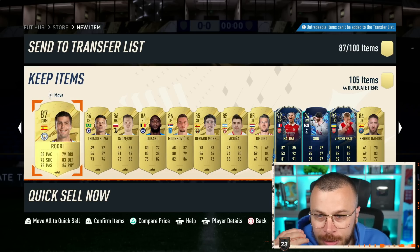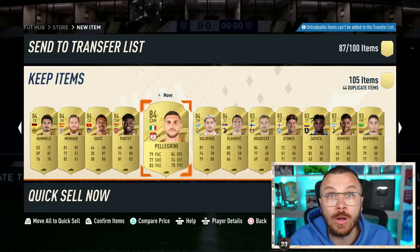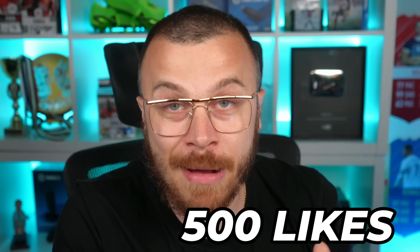This pack is definitely a win. On top of that we can use Saliba and Varane in a full weekend league. I want to be completely honest — that 500k pack was actually good. The problem is Bruno Team of the Season was a duplicate. Let me know in the comments what you packed from the store pack, and drop 500 likes for this 500k pack. Your boy Crossy will catch you later — bye!